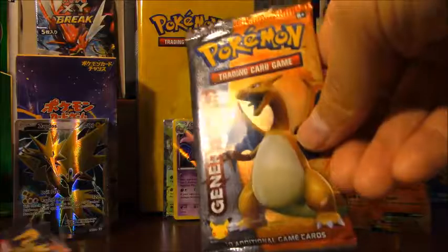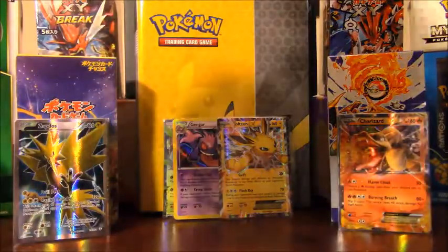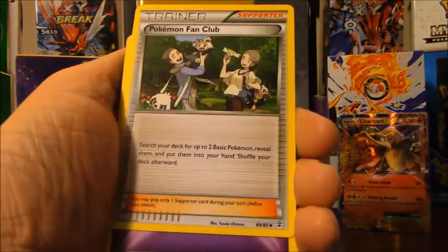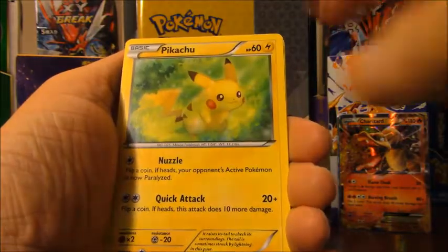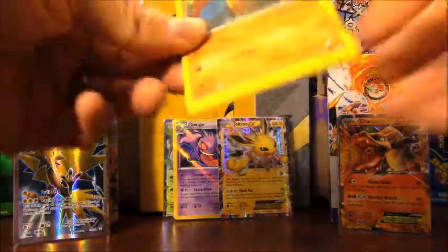Two packs to go, saving the Pikachu pack for last. Charizard pack — come on, give me that full art Articuno. Pack eleven: Shroomish, Machoke, Pokemon Fan Club, Psychic type energy, Diglett, Pikachu, Zubat, Paras, Meowstic, and Gyarados. Nothing special in that pack — it's all down to the Pikachu pack now.